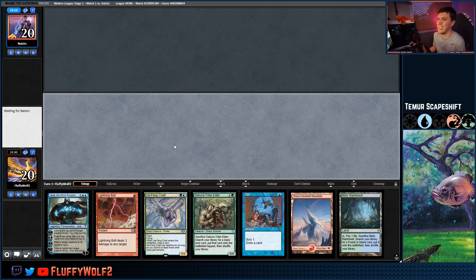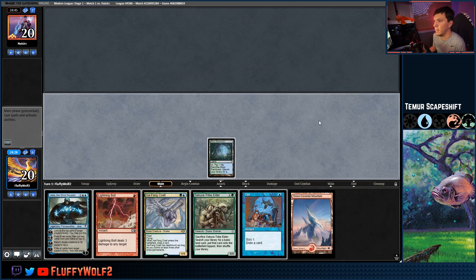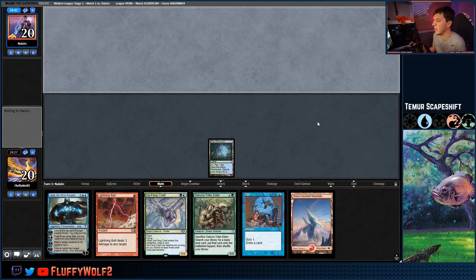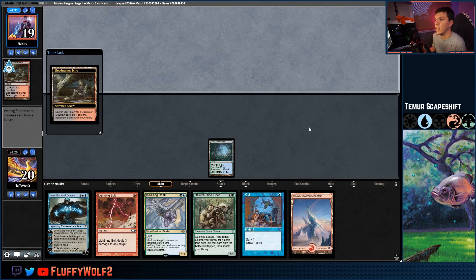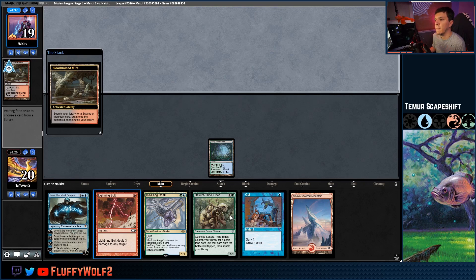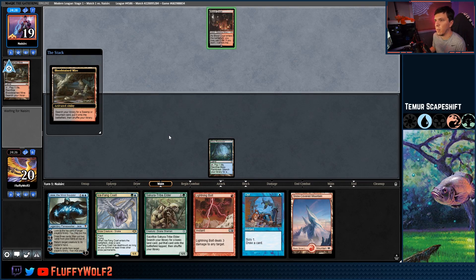Quick look at the list: we have two snow-covered mountains, four Steam Vents, and four Stomping Grounds — ten mountain-typed lands total, something to be aware of. Opponent plays Bloodstained Mire, cracks it for Bloodcrypt — probably Faithless Looting or Thoughtseize. Those are typical off Bloodstained Mire. Sure enough: Faithless Looting. We get a Breeding Pool and opt our way in. Two Vengeful Vines exile — we're going to go ahead and bottom something looking for lands.